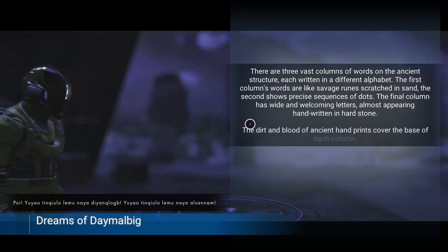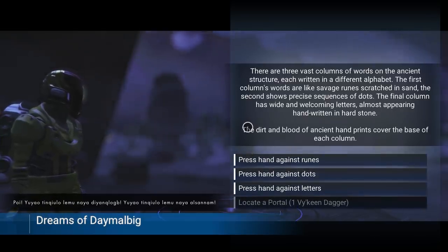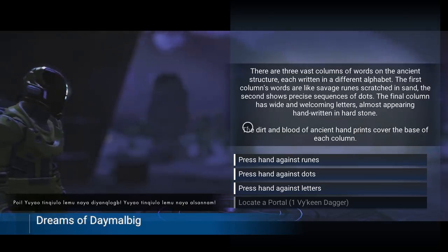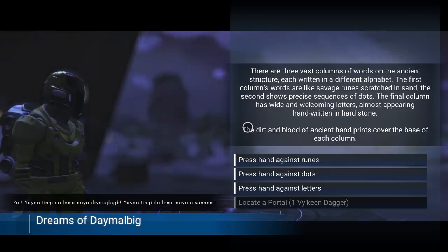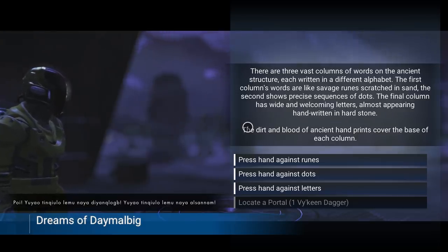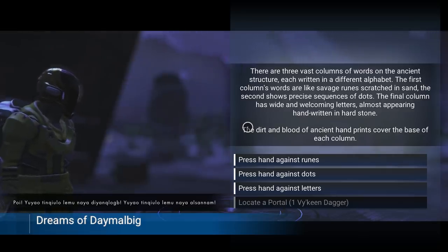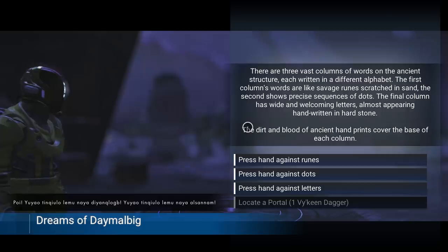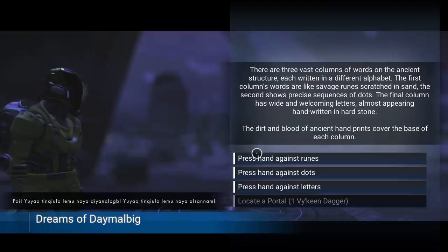Interloper. There are three vast columns of words in the ancient structure, each written in a different alphabet. The first column's words are like savage runes scratched in the sand. The second shows precise sequences of dots. The final column has wide and welcoming letters, almost appearing handwritten in hard stone. The dirt and blood of ancient handprints cover the base of each column. So — savage runes, precise sequences of dots, or wide and welcoming letters.